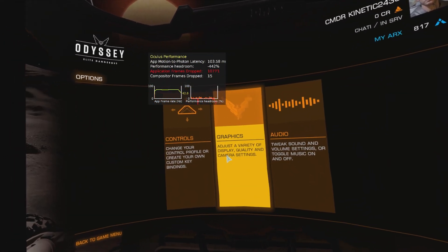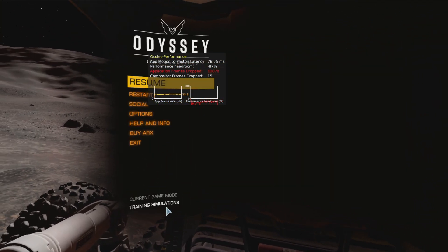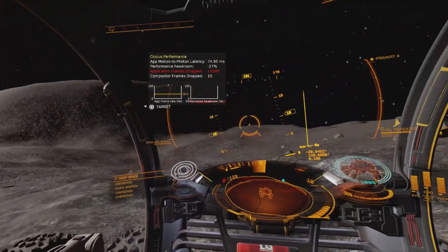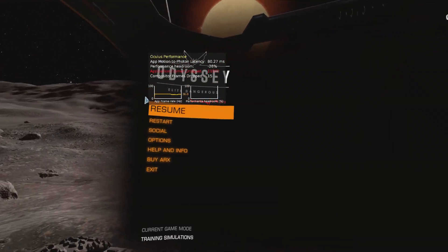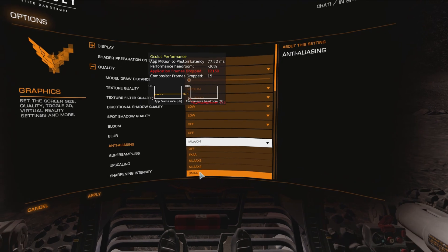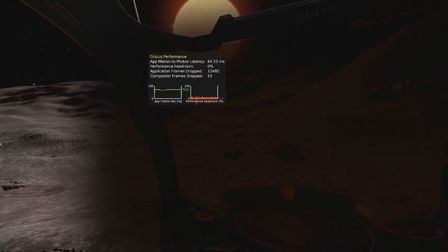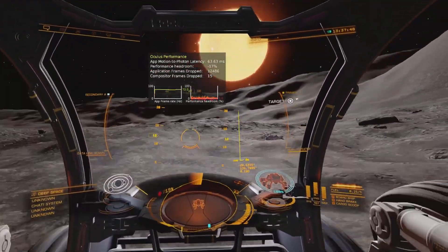We could try the other anti-aliasing methods, but there comes a point where it just starts to look blurry. Maybe slightly less shimmery, but not a great deal. Playing in reprojection on the Quest 2 with these settings just isn't a great experience. So I think those old settings I had before were the best, at least in my opinion. Let's put that FSR 1.0 back on — we should be back up to 72. 72 frames per second. It doesn't look that much worse — I'll probably say it looks a little bit better than it did on the other anti-aliasing method.